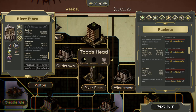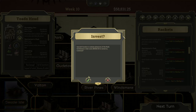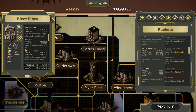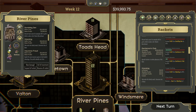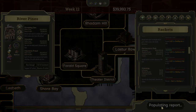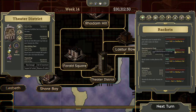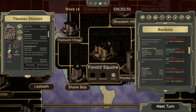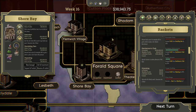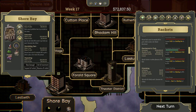Let me check the heat before moving on — still good. I'm getting 58,000. Let's throw a gentleman's club in Toad's Head. Next turn, we're up to 24,000. Heat is at 16 to 20. Occupation-wise, we're the only ones there, so I think we're okay. We've got nothing going on down here yet — I might want to do that. Next turn, open a gentleman's club here. Note that I'm investing a lot there.